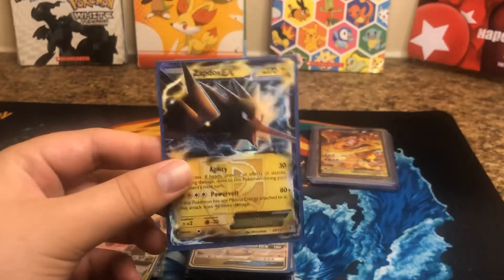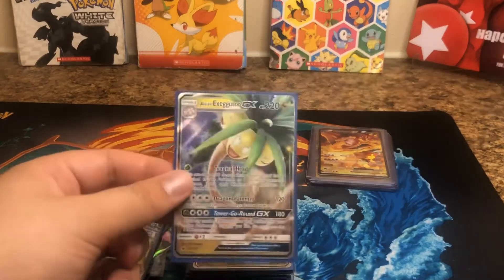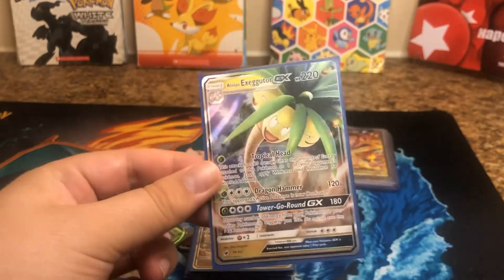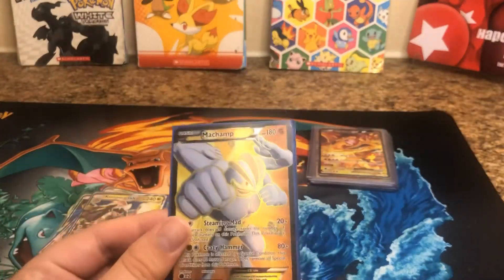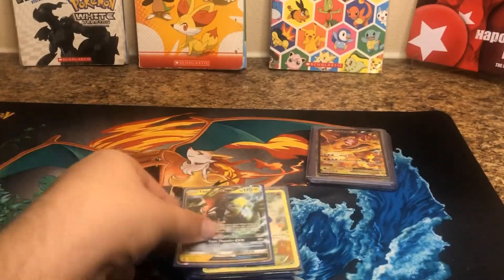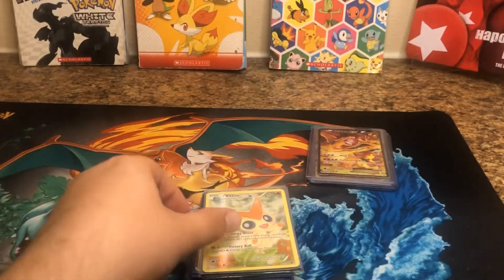Zeraora — I think I actually have a full three in here, not too sure. Alolan Exeggutor. It's kind of crazy how they change types through Alolan, but cool. Got another Komodo GX. This is nice. Full Art Machamp. And the famous Tapu Koko GX — also a funny name to say.